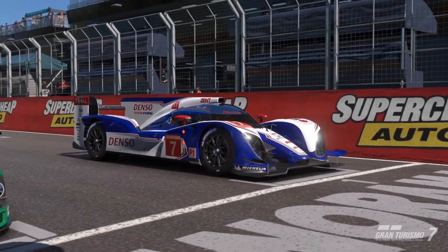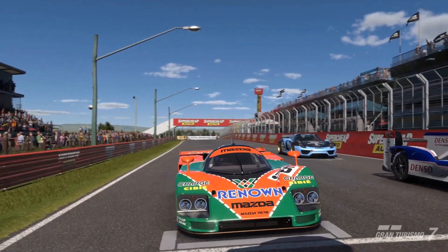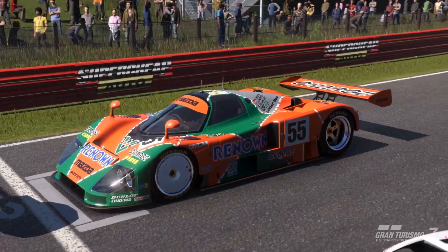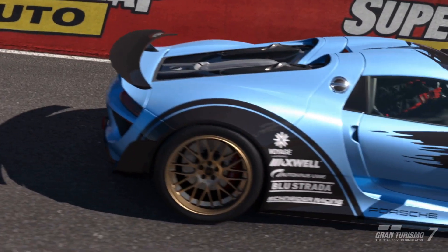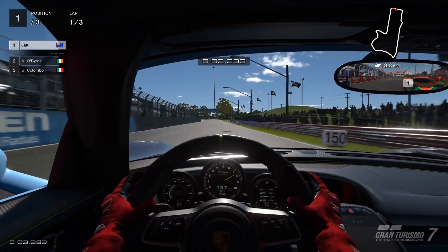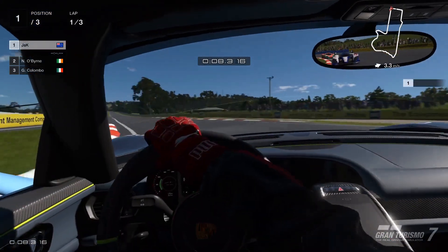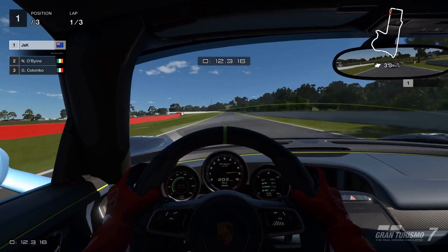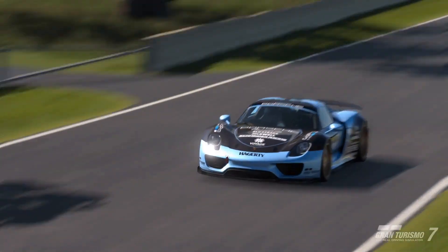Sitting on the grid, it turns out we're going up against a nimble Toyota and the powerful Mazda. But I don't think they have any idea what's about to happen. As soon as the lights go green, our four-wheel drive system catapults us out to the front of the grid, and after taking the first corner, we put all 946 horsepower to work, blasting off down the straight and leaving those GR1 race cars completely in the dust.